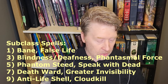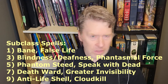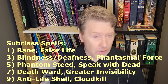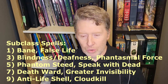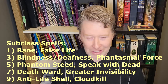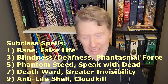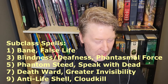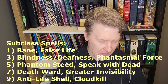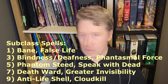At level seven, we get Death Ward and Greater Invisibility. Both of these spells are pretty good — in fact, I'd say Greater Invisibility is excellent, not just pretty good. Death Ward is also a really good spell, especially because of its huge duration. You could cast it on yourself, take a short rest, and it still has seven more hours to go without having used another spell slot. You could cast it on multiple party members across short rests and get everyone covered. Greater Invisibility is just an excellent spell.